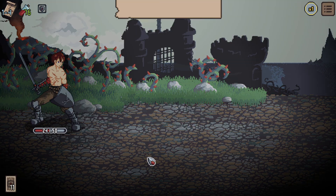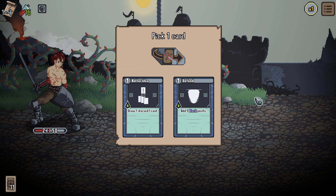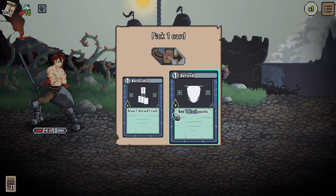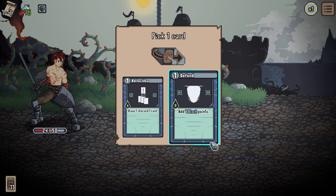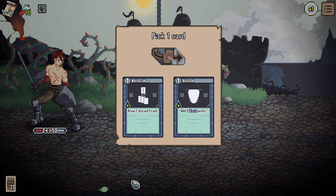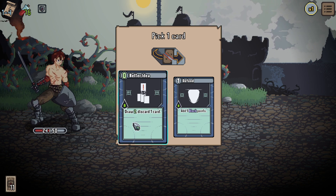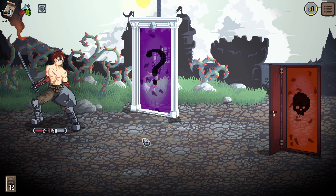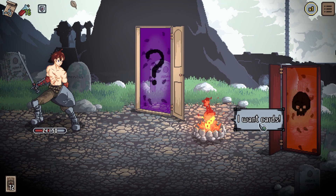First combat done — very intuitive. Still need to learn more, but the more you play the more you understand. Pick one card as reward. Hovering shows what I think are upgraded card forms — the upgraded Better Ideas goes from one mana draw-one-discard-one down to zero mana draw-two-discard-one. The base form is pretty useless but the upgraded one is pretty good. Let's take Better Ideas. I'm at 24 HP — not doing great. Let's head to another question mark, hoping for some healing.